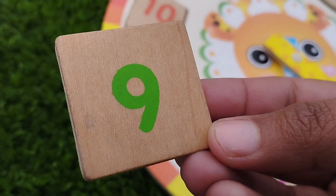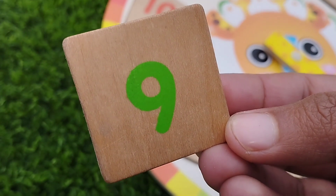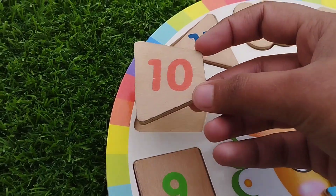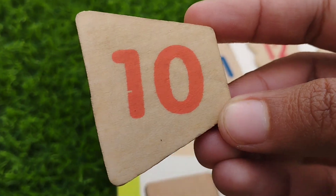The next shape is square. The number is nine.